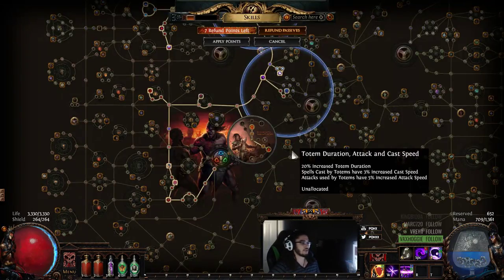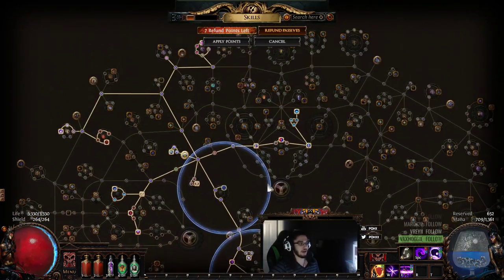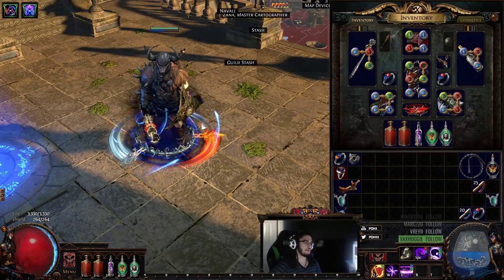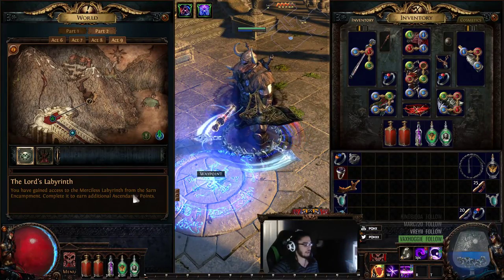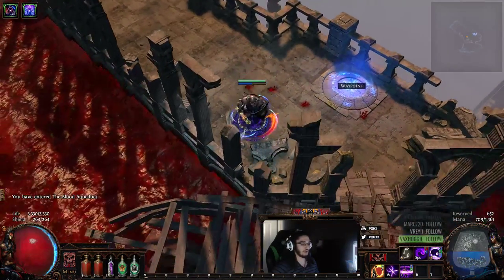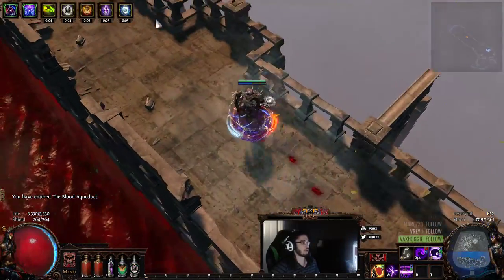I just have a Berserker that I'm leveling right now. It's very low level - it's level 67 - and I just wanted to show you guys a little bit of how the character performs. I'm going to show you guys in a Blood Aqueduct because this is where I'm leveling to about 70. We're also using Abyssal Cry and Blight supported with it, and I'll talk more about that after.